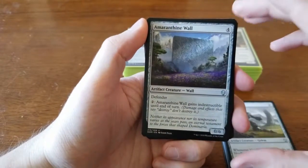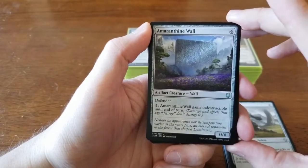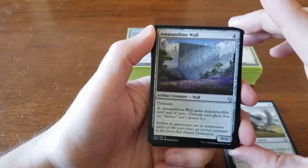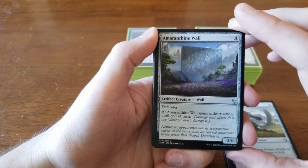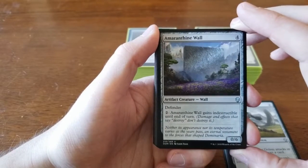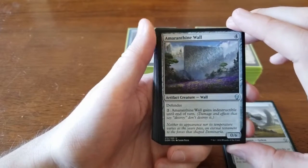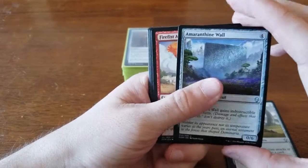We have the Amaranthine Wall — costs four, a 0/6 defender. It's good for just holding out, and you can pay two to give it indestructible until end of turn. We didn't want a wall strategy, but if you were trying to build up and mill your opponent out with a lot of blue mill cards, this would be a great way to stop them from hitting you.